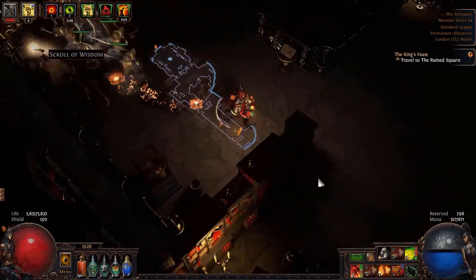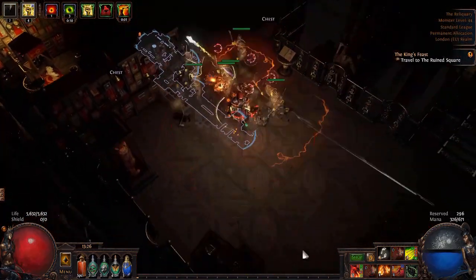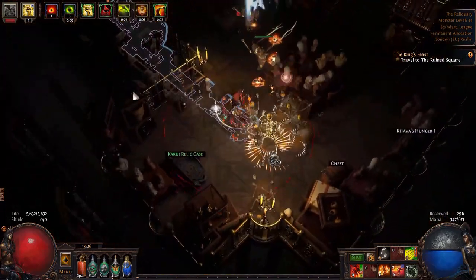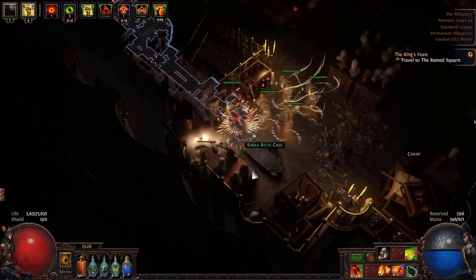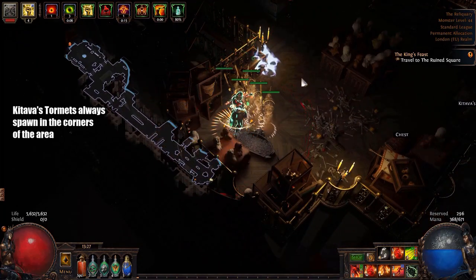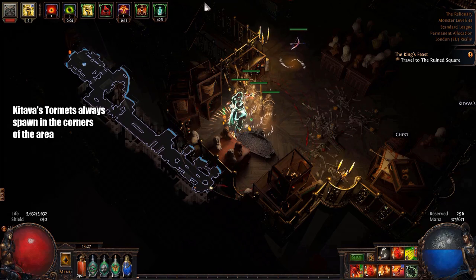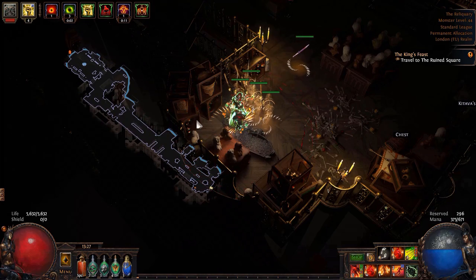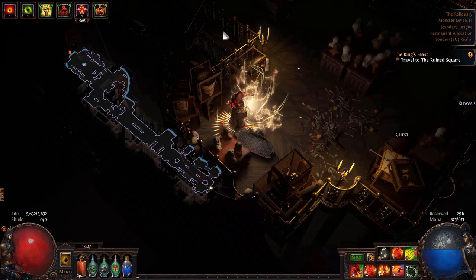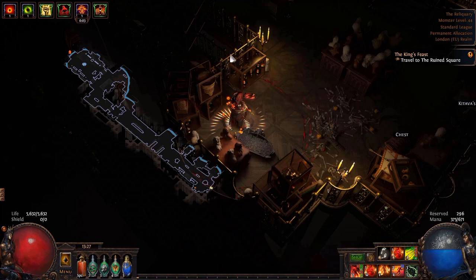Never get lost in the Reliquary again with this one small tip. For this quest, it gives you a passive point as a reward. You're always going to find the cases in the corners — there's going to be one in this corner, one in this corner, and one in this corner. Don't worry about going through the middle, just follow the edge, get each one, follow the edge, get the next. Then teleport out to the Ossuary waypoint and continue on your way.